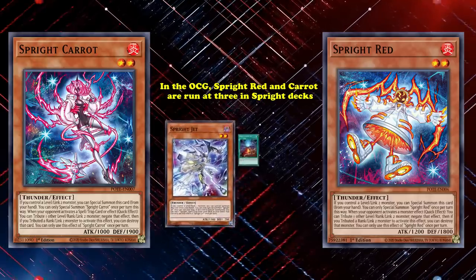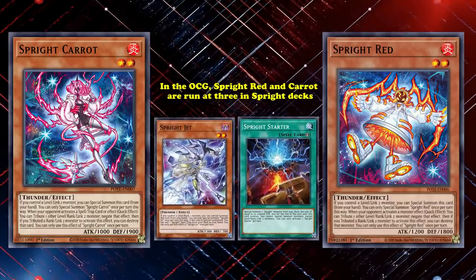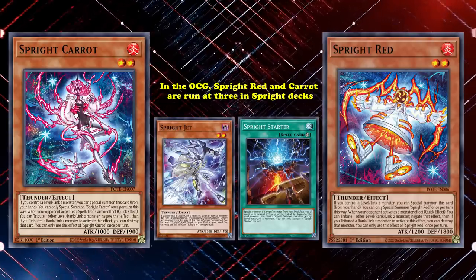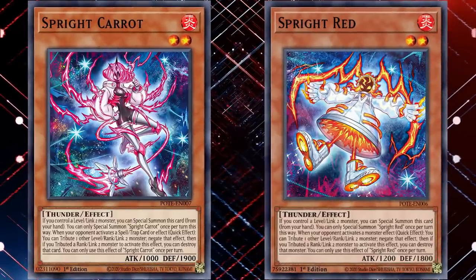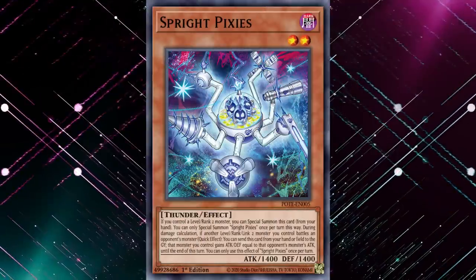Because of Jet and Starter's limitation, you have to play more copies of Red and Carrot to guarantee that you see them in order to play through hand traps, while also letting you use your Blue to search and find Jet specifically. But even in the TCG, there is still one more Sprite monster which is played less often than both Red and Carrot: Sprite Pixies.